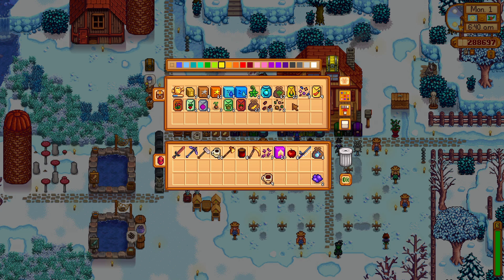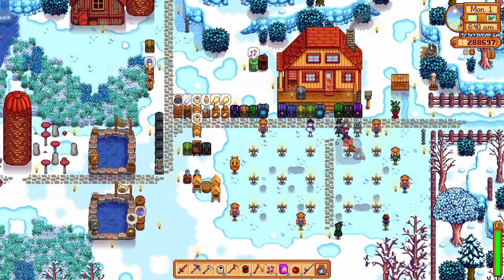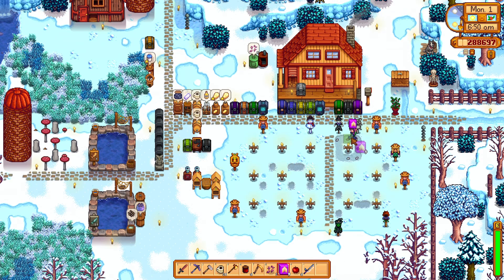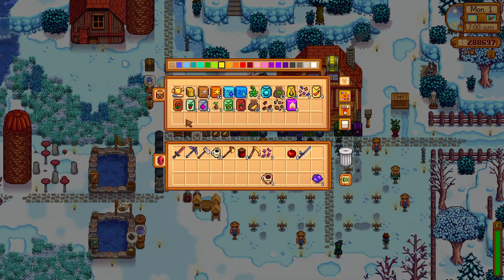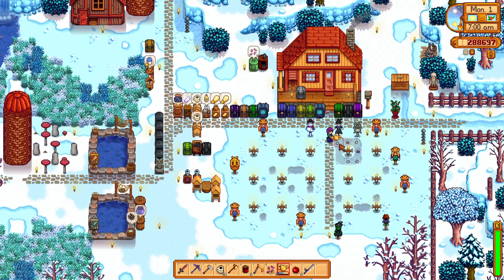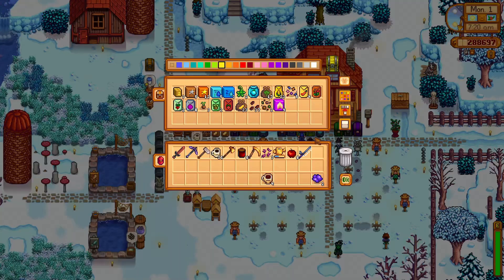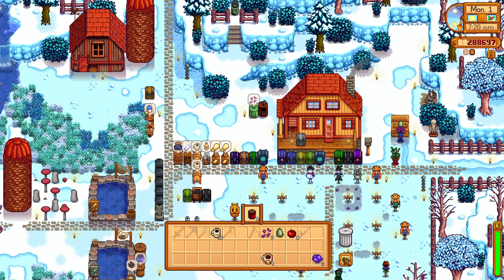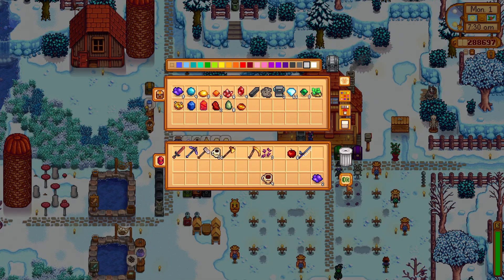Deluxe speed grow. Powdered melons. Oh, only six. But six is six. And we need to water with our gold watering can. I love these watermelons. Got jade. And we have some strawberry jelly to sell. Save the jade. Great.